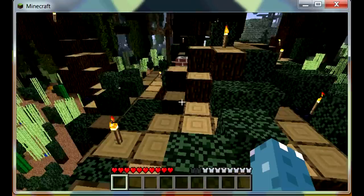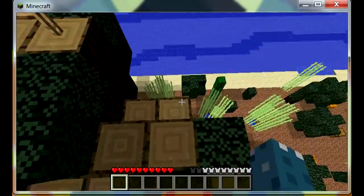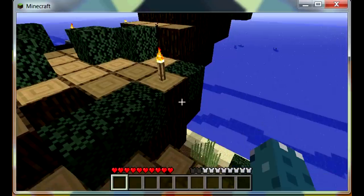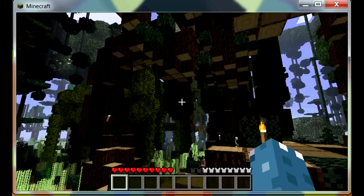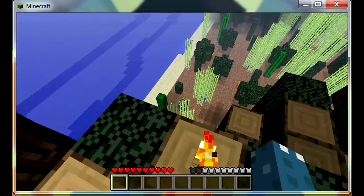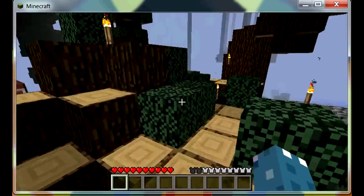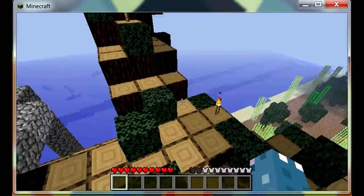Another thing is sometimes it doesn't like you being below what would be ground level in a normally rendered Minecraft world. That's why I'm in this tree. This tree is actually about the normal level and down there is low. So if you're going to do it on maps like this, just get wherever the normal height is.